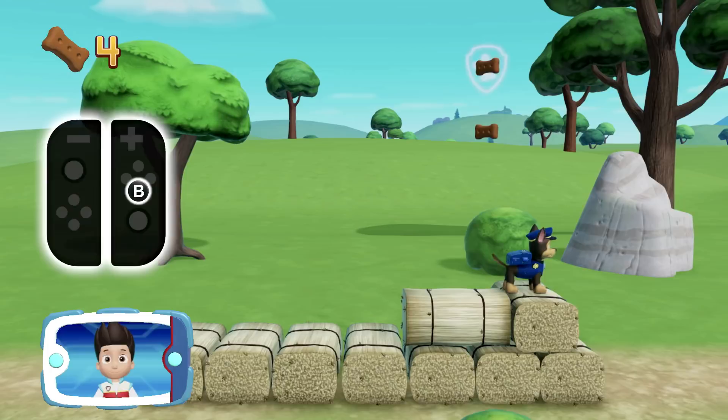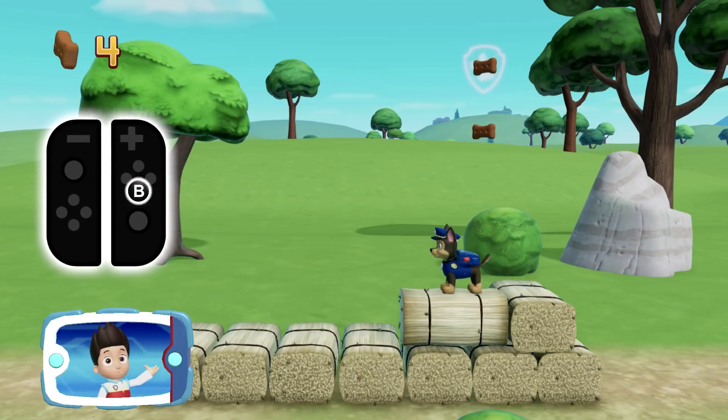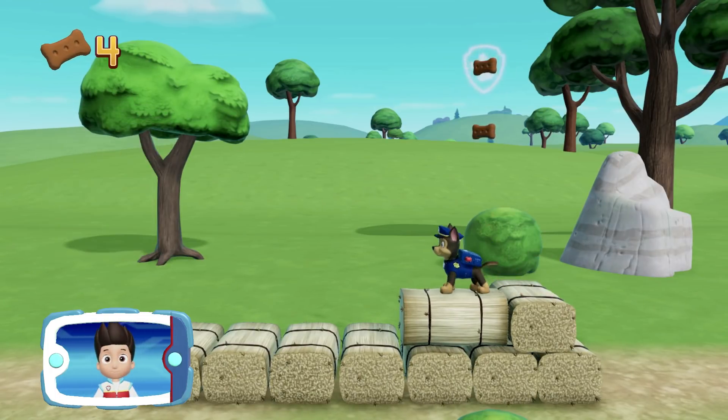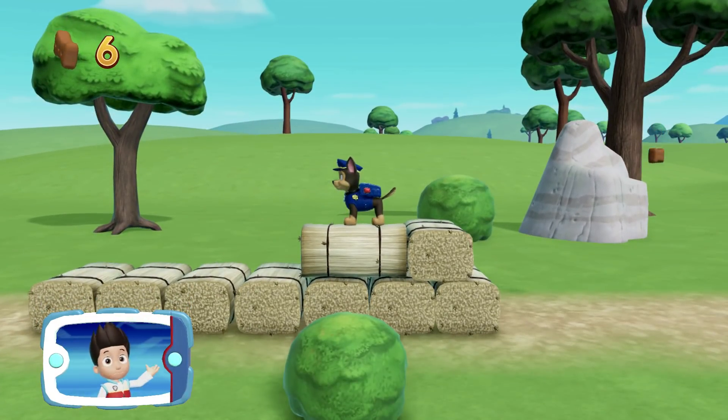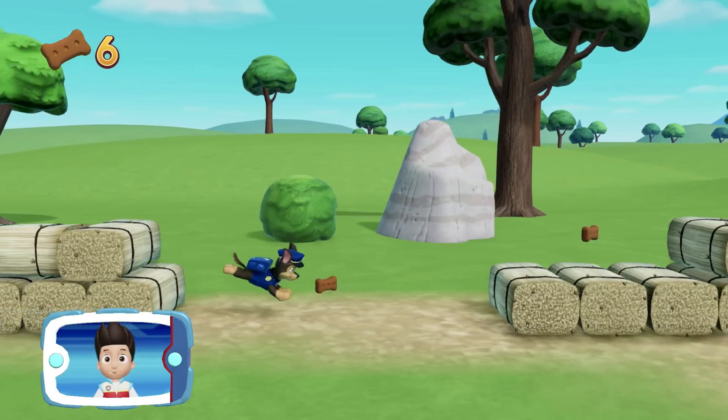Great jumping! To jump higher, press the B button while your pup is in the air. Pawsome! Now let's move and jump to save those baby ducks!